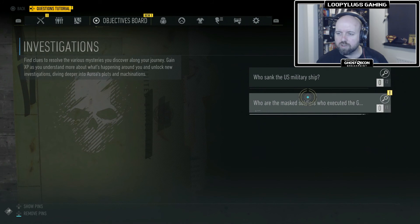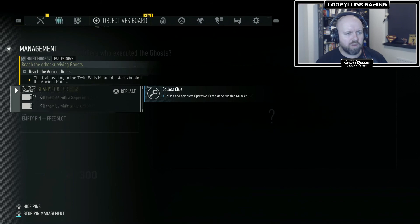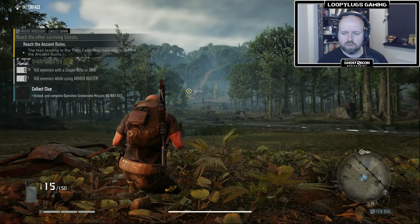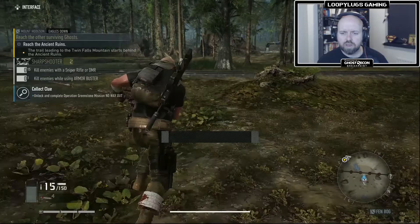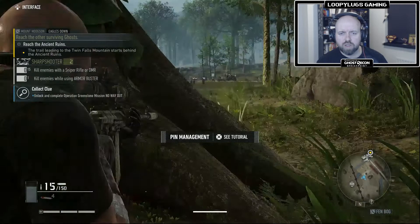Investigations: who sank the military ship? Who are the masked soldiers who executed the Ghosts? Collect the clue. Unlock and complete Operation Greenstone mission — no way out. So we've got a few guys up here to take out, and I want to take them out with a sniper rifle because it says I've got 15 kills to get to reach the next point.